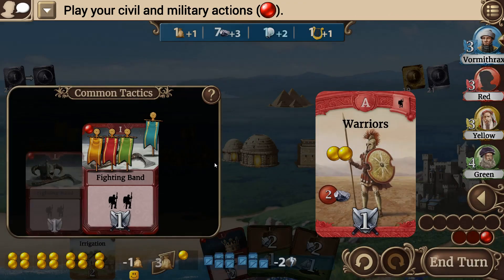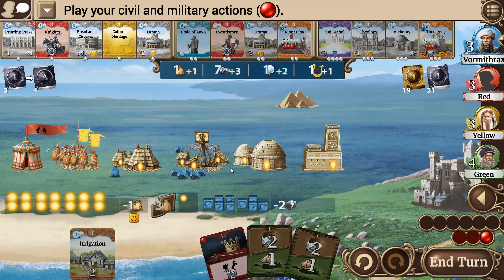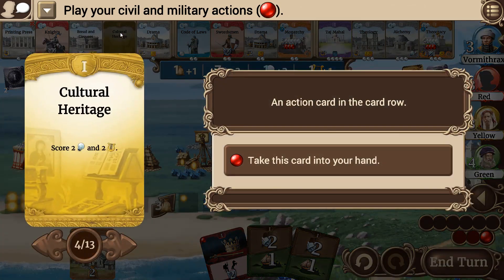Let's do that. That brings us up equal with most of the rest, and I've got one more civic. Do I grab Bread and Circuses? I can't play Irrigation now. I'm really thinking Bread and Circuses — gonna need that happiness value pretty quick.